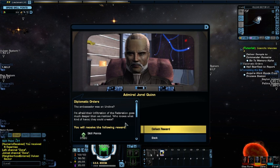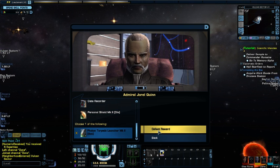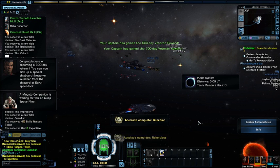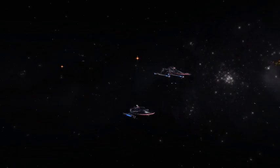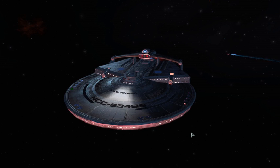The ambassador was an Undyne! I'm afraid their infiltration of the Federation goes much deeper than we realize. Who knows what kind of havoc they could create. Congratulations, Lieutenant. And with that — being level 5 — I do get all the bonuses I was going to get anyway. I think Starfleet's in good hands with the USS Riveria. Until next time, hopefully we'll be able to deal a bit more hurt to the enemies. Stay safe, and I'll catch you guys next time.